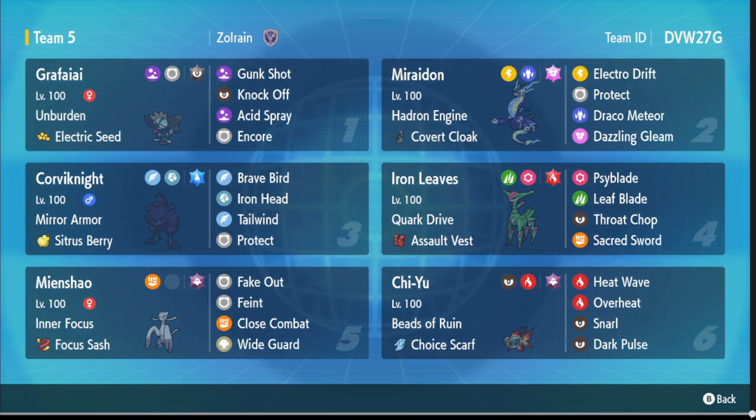About 80% of the time opponents will fake out Miraidon because it's the bigger threat, so Covert Cloak lets you get away with Acid Spray into an Electro Drift and kill them. That's the core idea with Grafaiai — it's such a fun, simple little monkey and I really wanted to use it again. We have Miraidon here with Hadron Engine, which works super well with Grafaiai. We also have Corvinite here as a tailwind setter for speed control with Iron Bundle — simple Corvinite tailwind support.